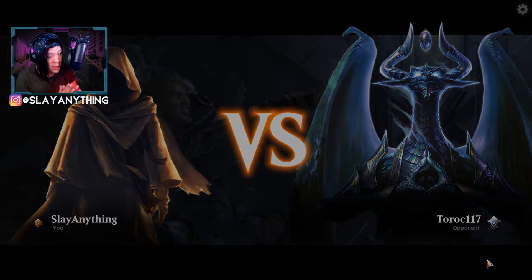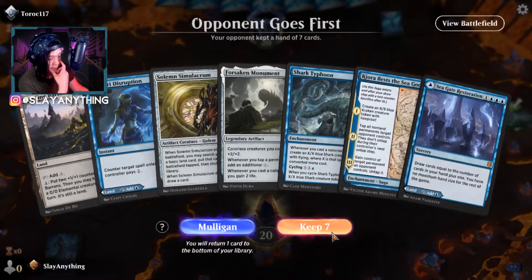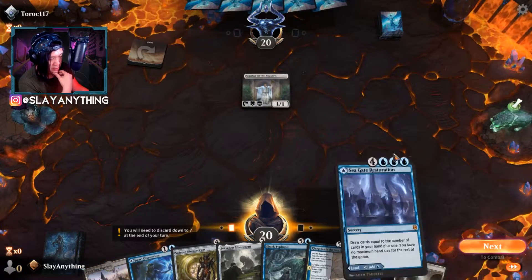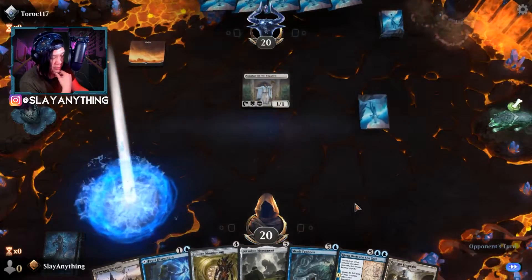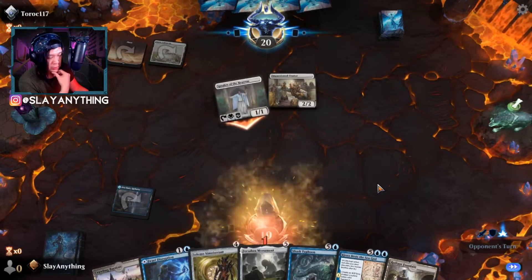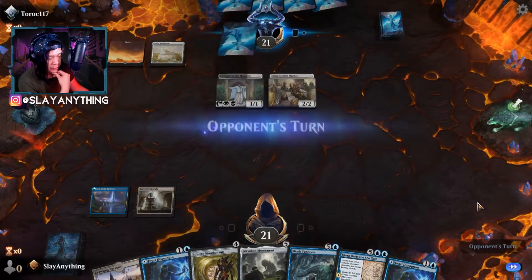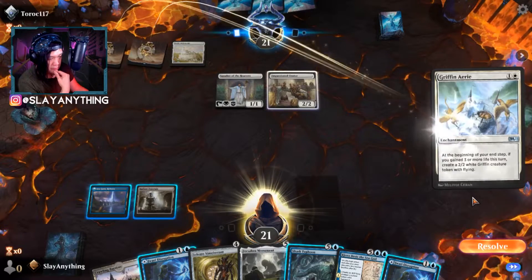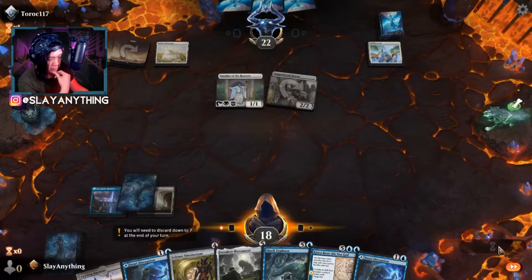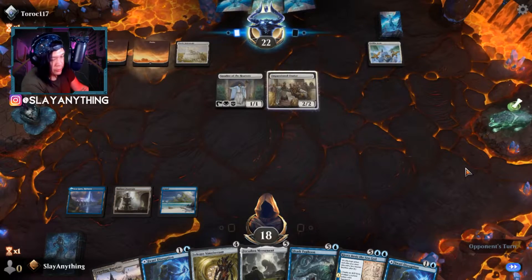Fourth opponent: Dorok 117. The hand is hot garbage but we're going to keep it anyway and just play tap lands. We play Sea Gate Reborn tapped. Opponent plays Impassioned Orator. We play Radiant Fountain and end the turn. We're going to be taking and gaining a bit more life.